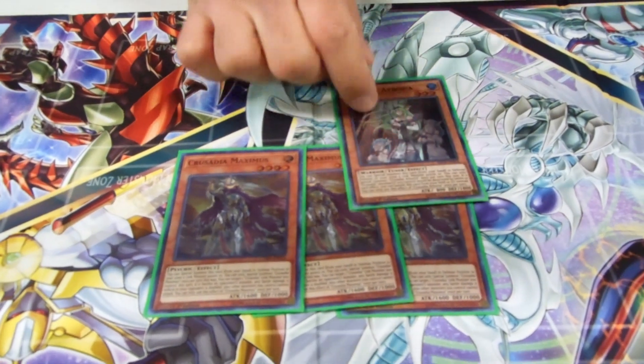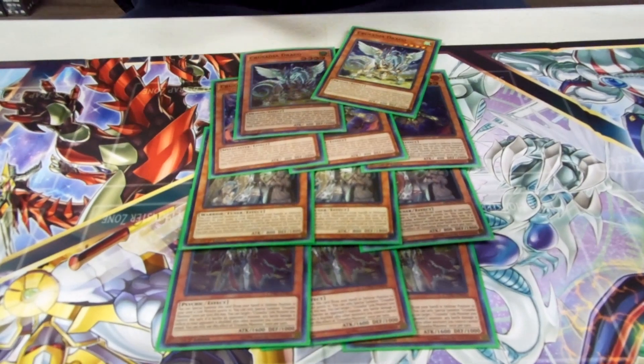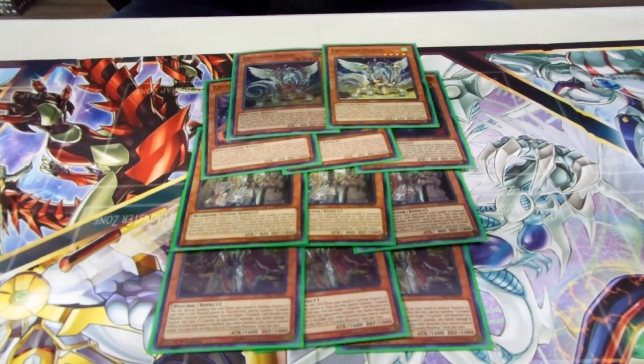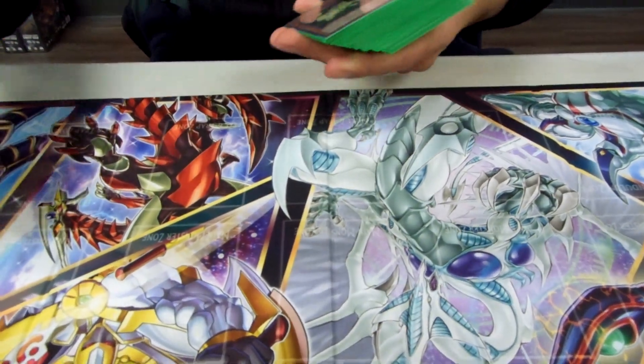You're going to want your Crusadia Monsters: 3, 3, 3, and then 2 of this one, because you need one in your deck to search off of Magius. So that's that engine — you guys know how that works, but I'll show a quick combo on that.